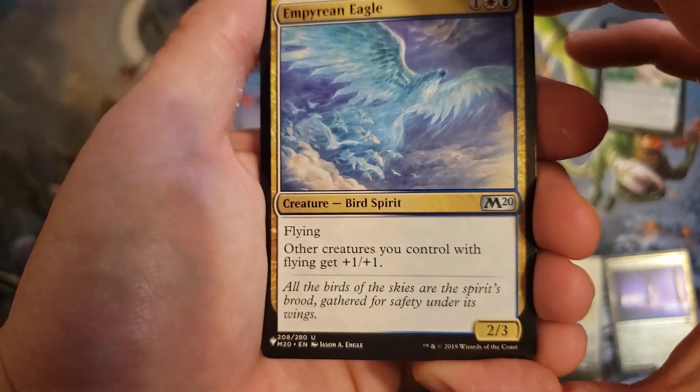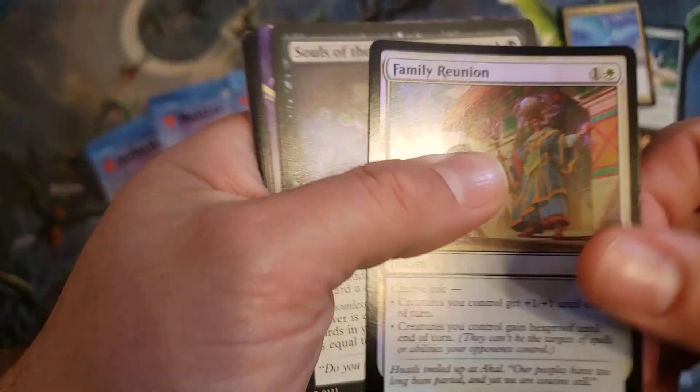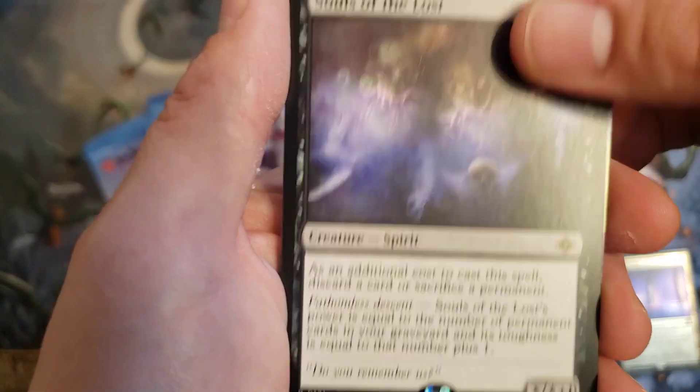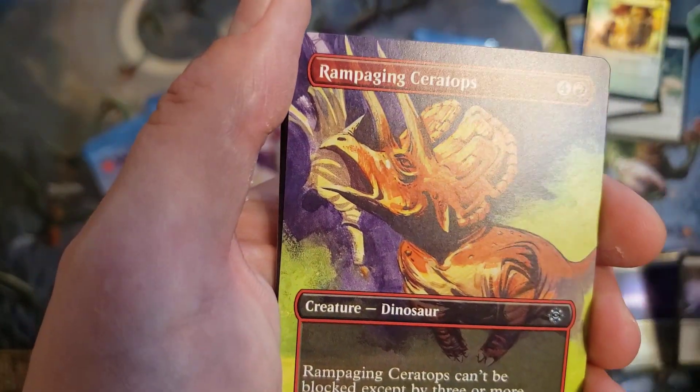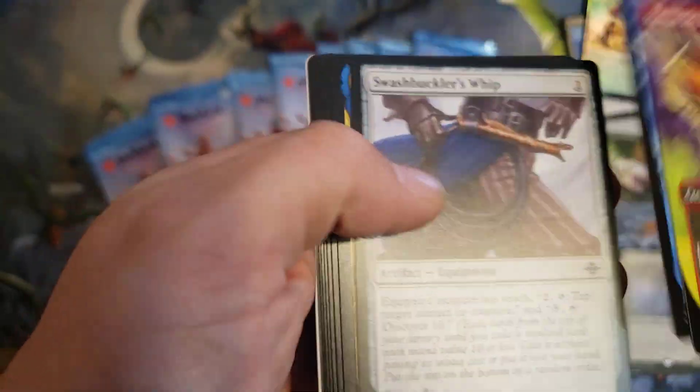We got a list slot here — we got the Empyrean Eagle, not very good. Foil Common. Soul of the Lost for a rare, and then a Special Arts of the Rampaging Serendos, so that's Uncommon. Alright, now we're on to the Uncommons.